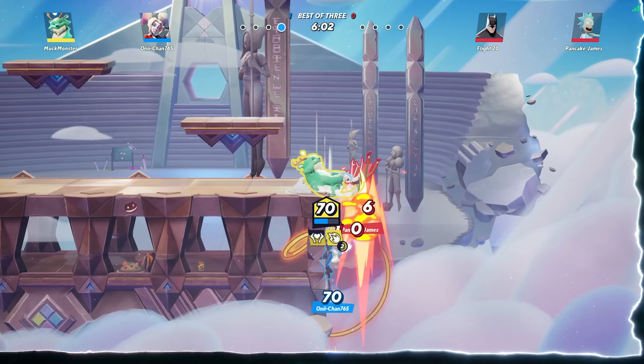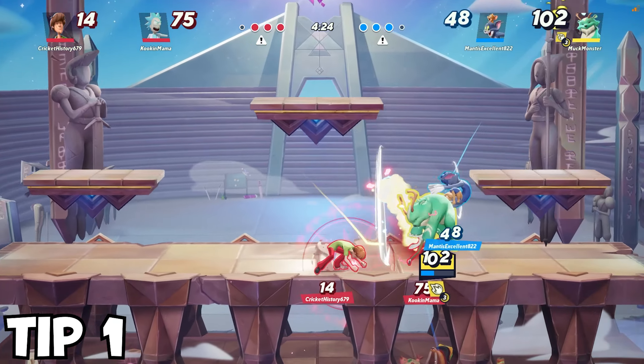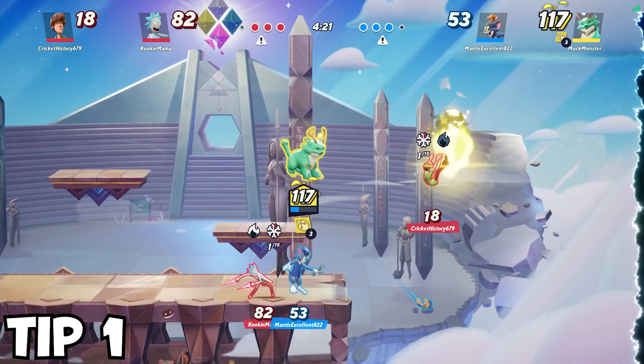Here are three quick tips to help you when playing Rain Dog. If you are ever knocked in the air and want to get back on stage without getting juggled, remember to use Rain Dog's fireball.